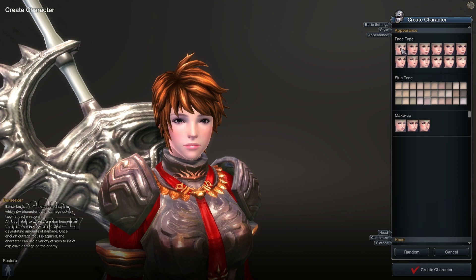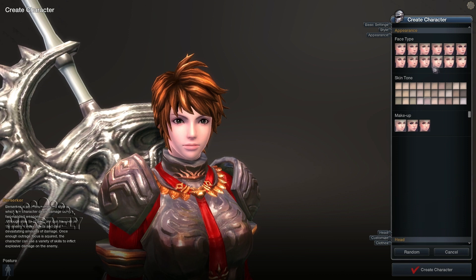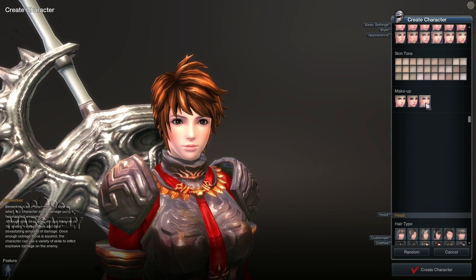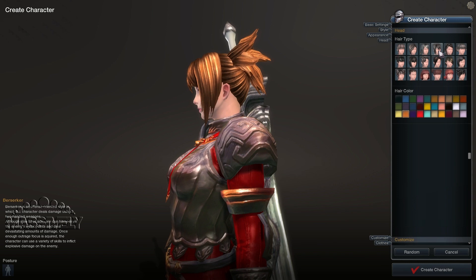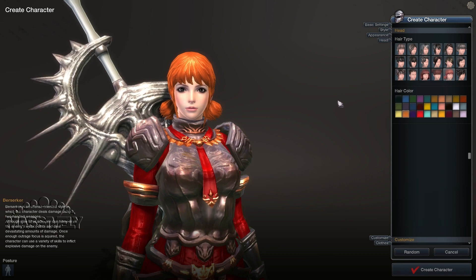In the appearance section you get to change the face slightly. Each face changes it a little bit, but there are no sliders — you can't change the bridge of your nose or have that kind of level of detail. The skin tones go from mildly tan to whitish, so not a lot of options there. But you can choose different styles of makeup. Down in the head section there are a bunch of different hairstyle choices, and you can really go wild with your color choice — the palette has purple, red, turquoise, you name it. We'll go with purple.